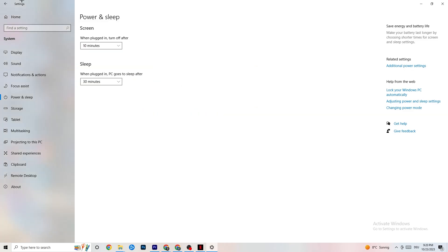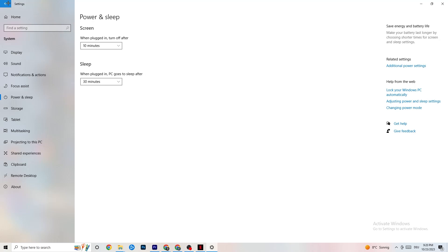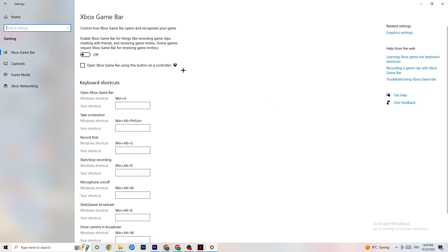The next thing: go to the top left corner, hit Settings, go back once, then hit Gaming. Once in Gaming, you'll see the Xbox Game Bar. I've turned this off and I want you to turn it off too, because the Xbox Game Bar will suck a lot of performance. If it's running in the background all the time it will cause your game to freeze, especially on low-end PCs, and cause FPS drops.